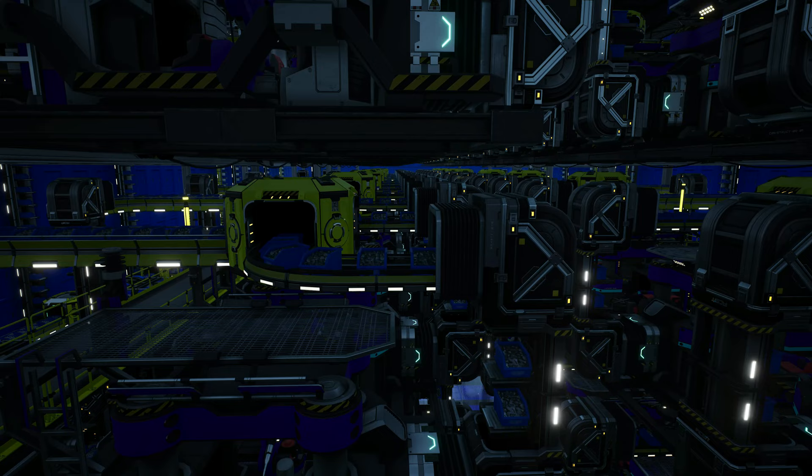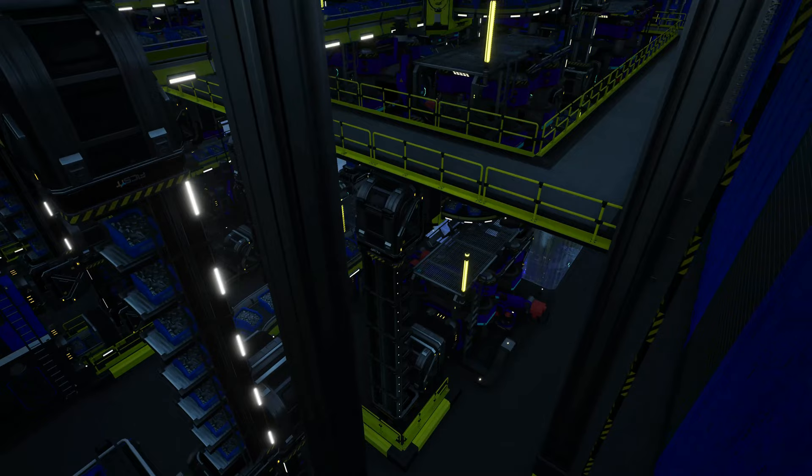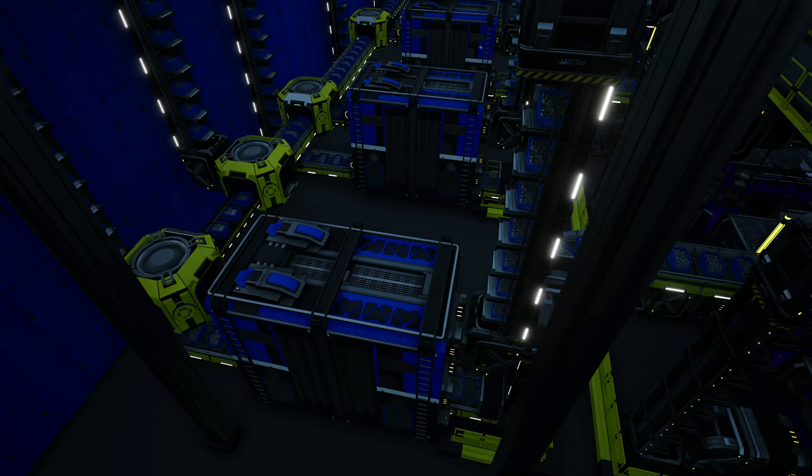Each allotment of constructors is in a group of four. Two constructors here merge together and their screws go down to the storage container behind and merge into the container. The same is done for the ones below — two together and come into the container.